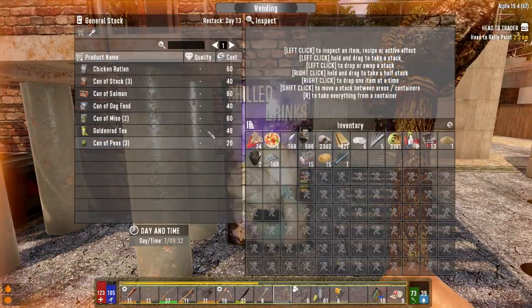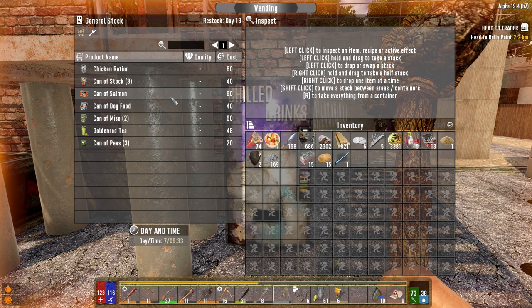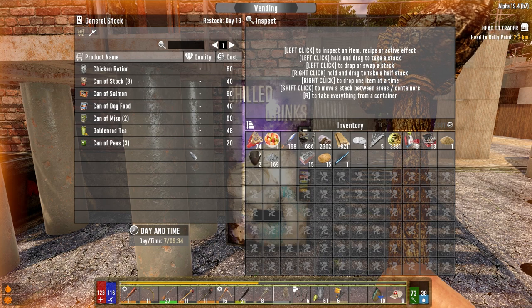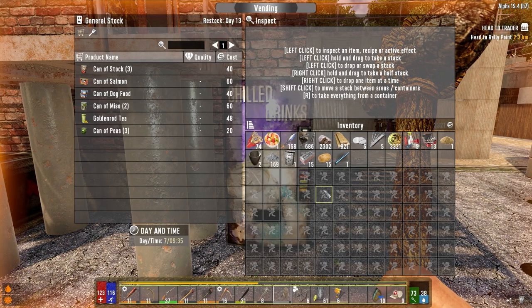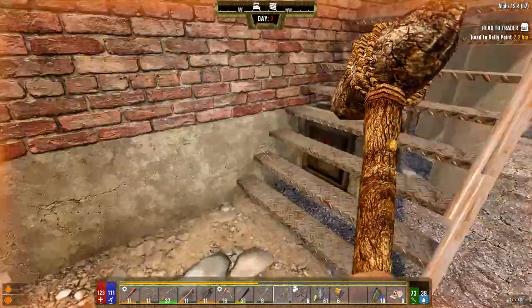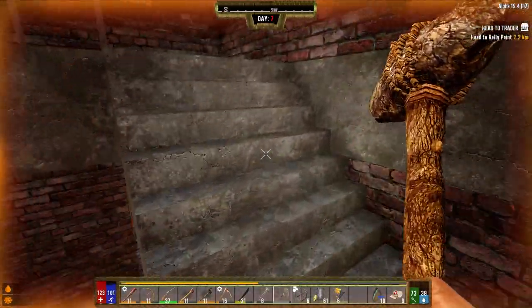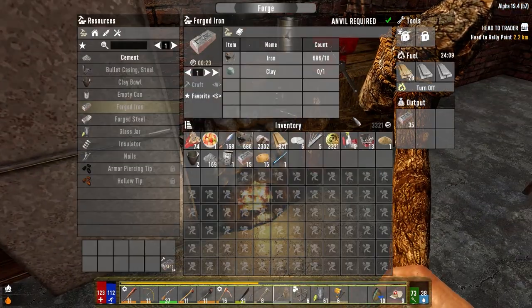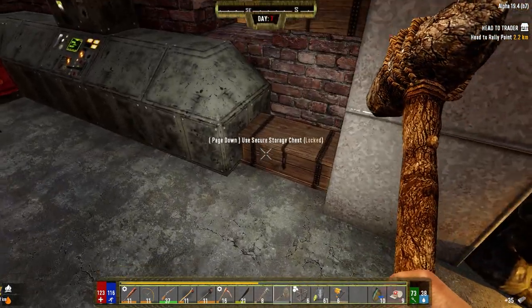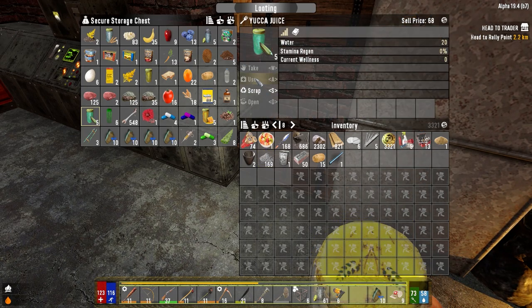The vending machine - I don't think they're going to hit the vending machine tonight. They might, but they'll get electrocuted if they do. Chicken ration - does this have zero food poisoning? Let's just buy that. Let's go get something to drink because we are thirsty. That's pretty good.